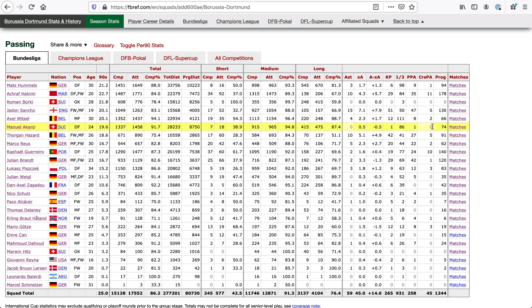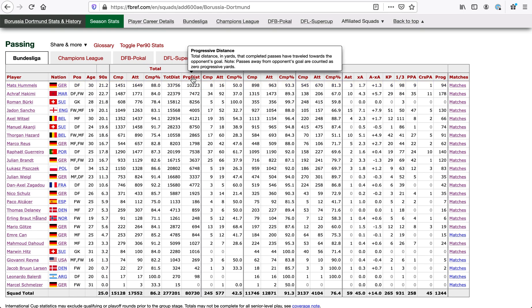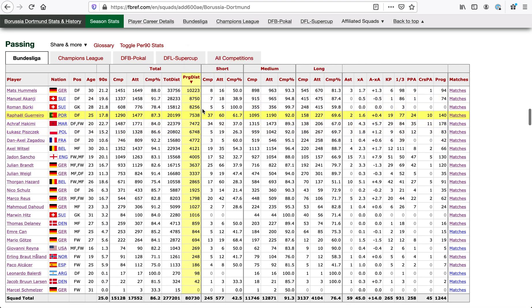This is where it gets really fun — passing. We've got the total numbers completed and attempted with their percentage. And we've got total distance in yards of all the passes, so this is from point A to point B — Mats Hummels has passed the ball 33,000 yards this season. But here we've got progressive distance, which is counting not just point A to point B, but how close these passes are going to the goal. A pass back gets zero, a sideways pass gets zero, but a pass towards the attacking goal gets some credit.